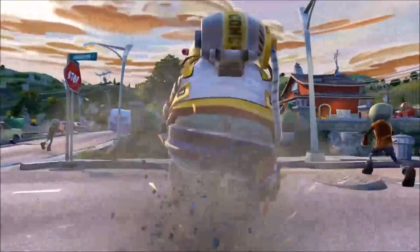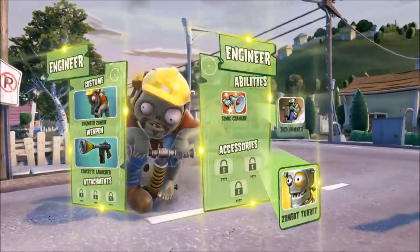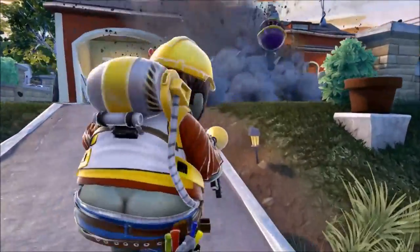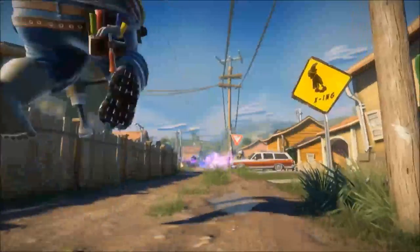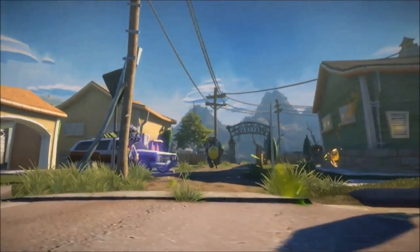Next up is the engineer. He's a really interesting class — basically a support class for the zombie team, and also one of the coolest looking. The engineer was voted the sexiest class and shows a healthy dose of butt crack during gameplay. One of the ways the engineer gets up in the battlefield more quickly than his teammates is he jumps on a jackhammer and rides it forward really quickly, allowing him to blast past teammates and plants to get to advanced positions and build teleporters for the zombie team.